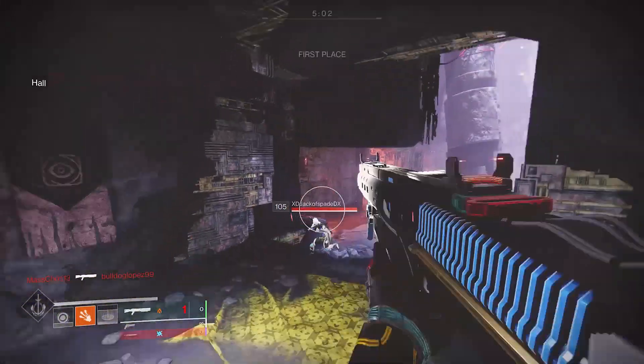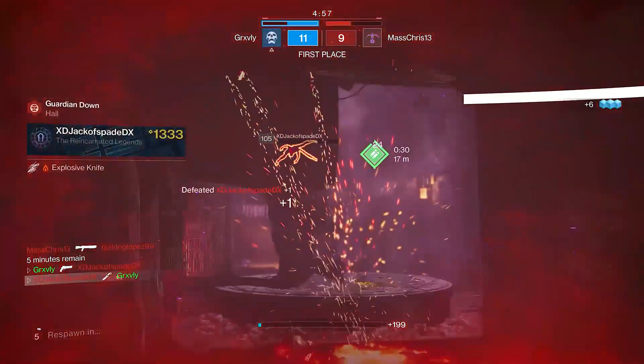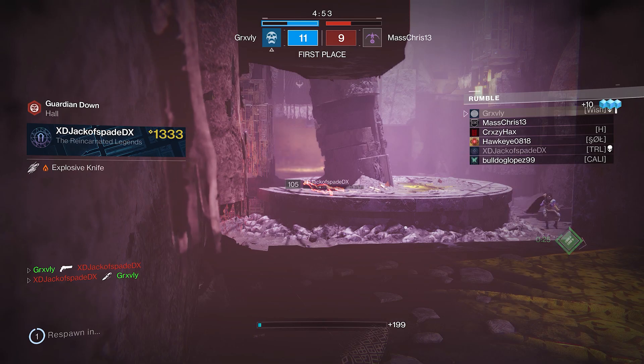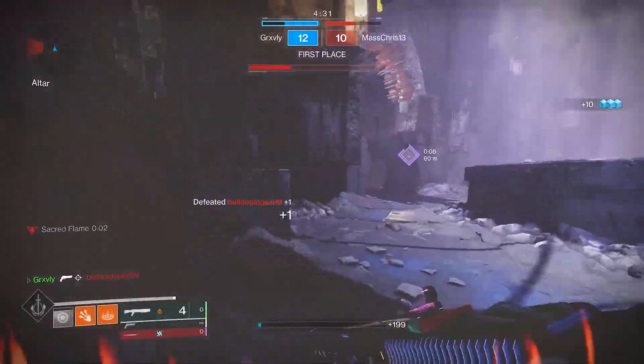I'm pretty sure somebody's trying to sneak up on me. Oh my god, I was about to say it's not going to work. This guy's making me look bad. You're weird, buddy. How many abilities do you have? On the bright side, the last time that guy saw me he shot like three abilities, so he doesn't have any now, right?